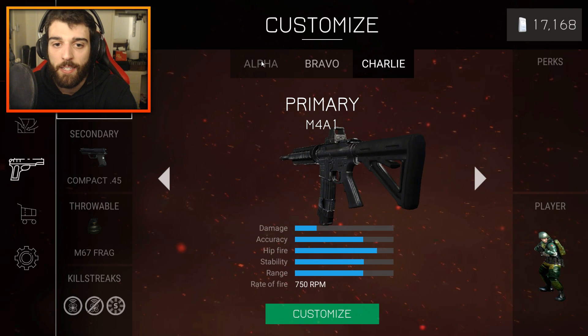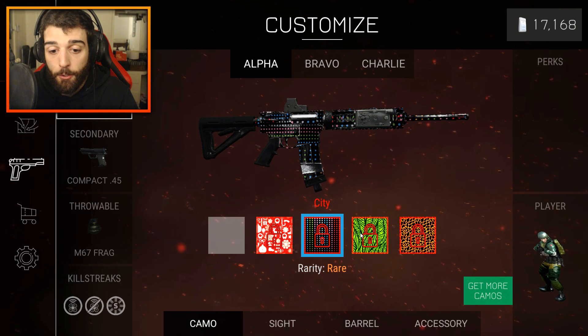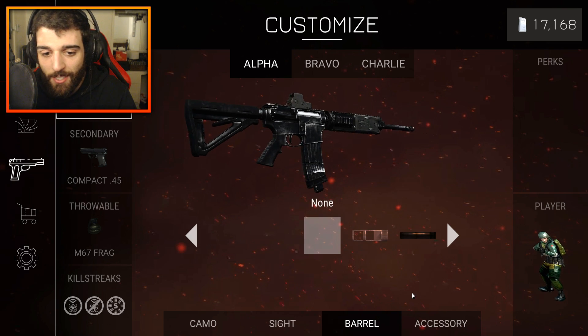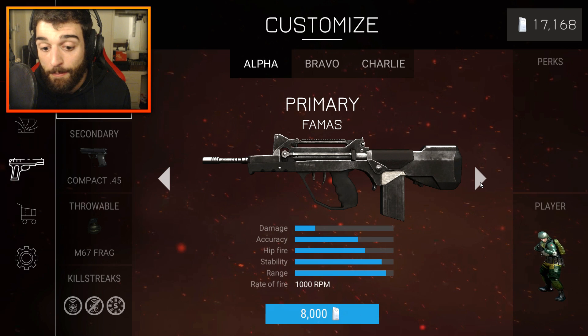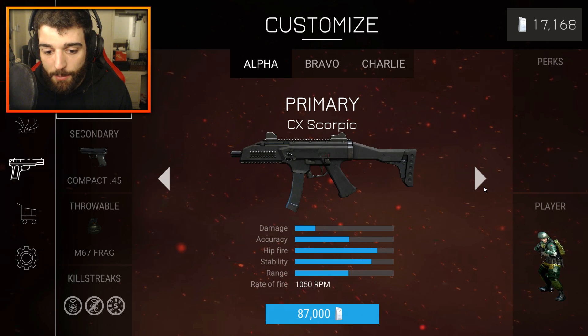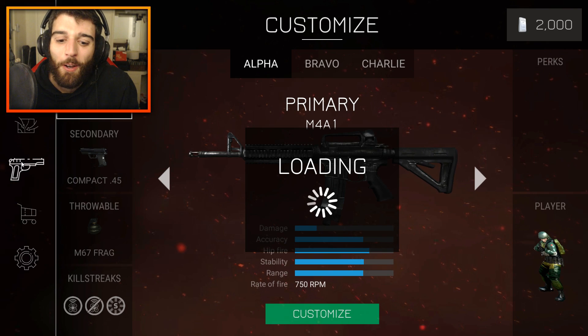We've got Alpha, Bravo, Charlie classes, with the M4 as your default weapon. You can customize it — put different skins, different sights, unlock attachments. For the barrel you can put a suppressor or muzzle brake, and accessories include a laser sight. There are plenty of weapons to buy — the ACR, CX Scorpion, FAMAS at 8,000 credits, AK-12 at 15,000. Some of these guns get very, very expensive. When I try to make an account, the game basically resets all my progress because it saves in the browser cache — so it's better off not even making an account at this point.